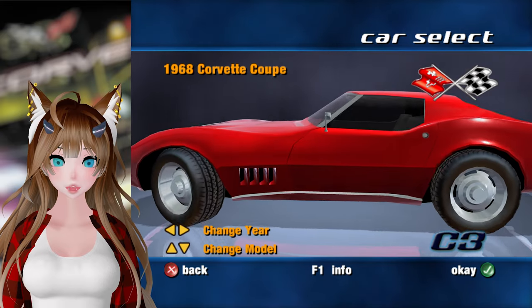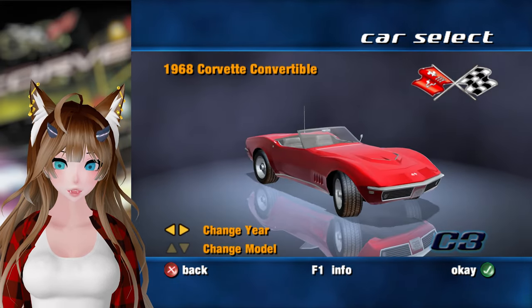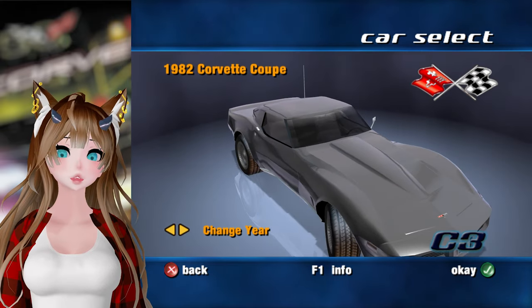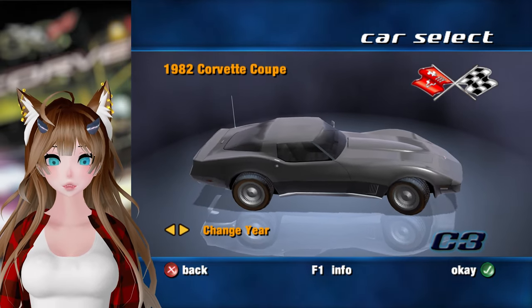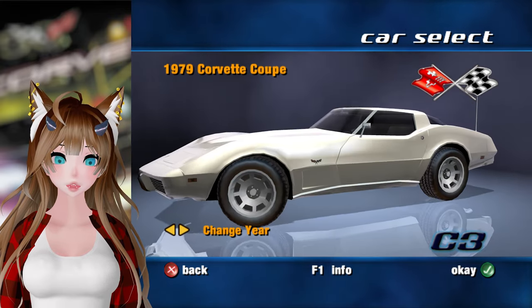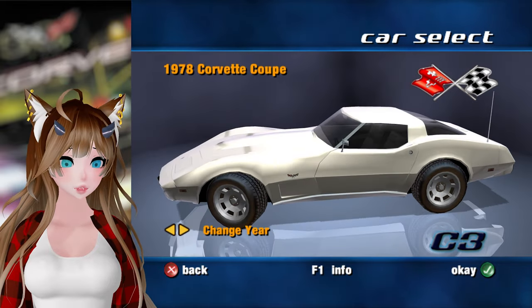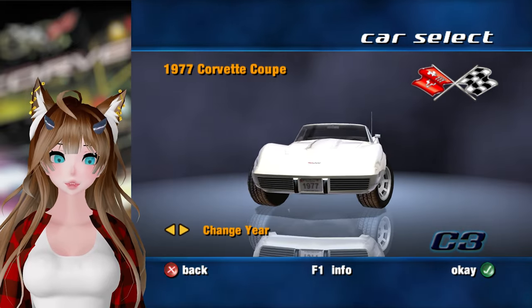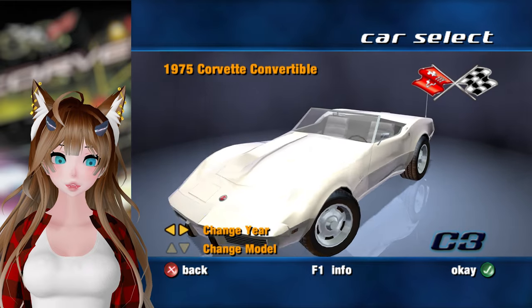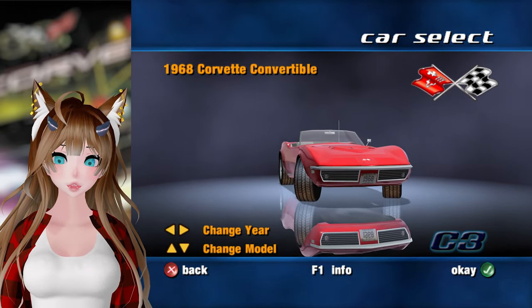We can see what we got — we got convertibles and coupes of course. It's funny because it will automatically change to coupes if you go to ones that only have coupes, which I guess makes sense. We do have the 82, 81, 80, 79, 78, 25th Anniversary Edition, as well as the regular 78 Corvette. Then 77, 76, 75, all the way back to 1968.